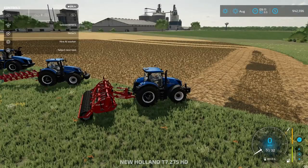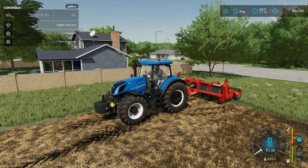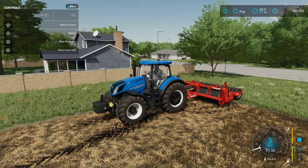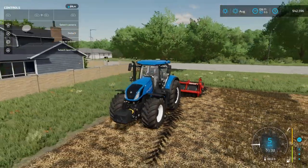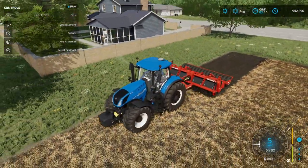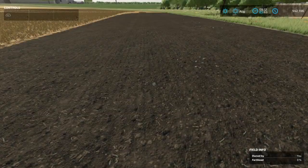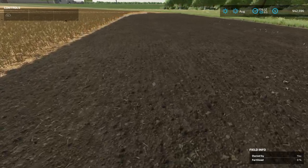Here we are on the edge of the field. In the menu we're going to lower it down and then turn it on, so we should start seeing an animation. There we go — as we start to pull forward it dropped down. We're right on the edge here. It's really interesting — it doesn't look like it's plowed at all.